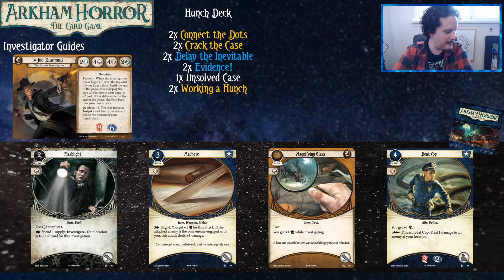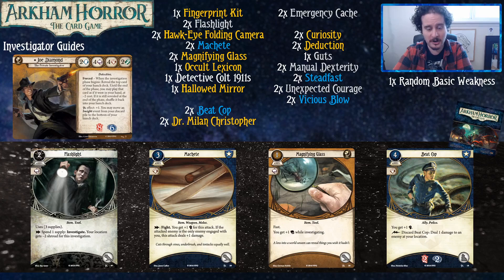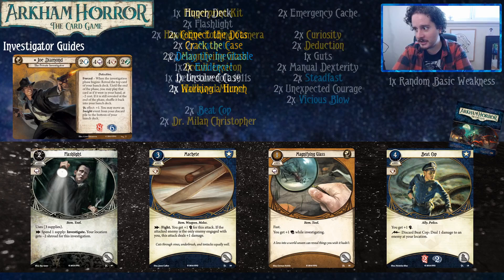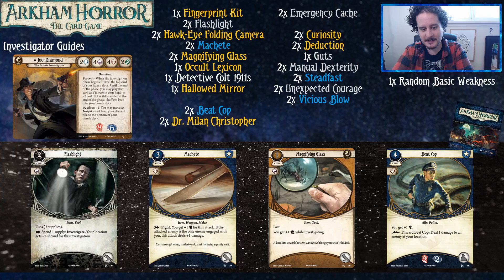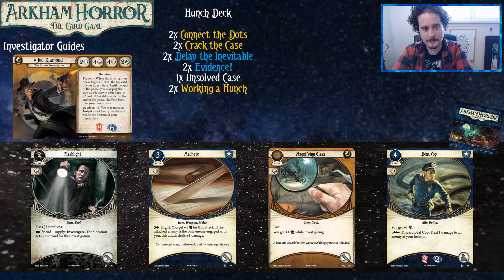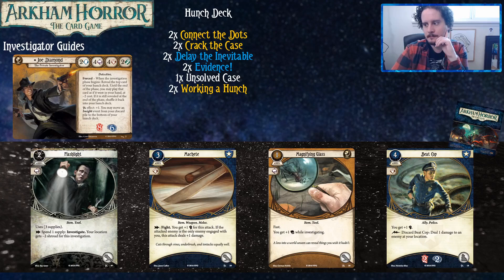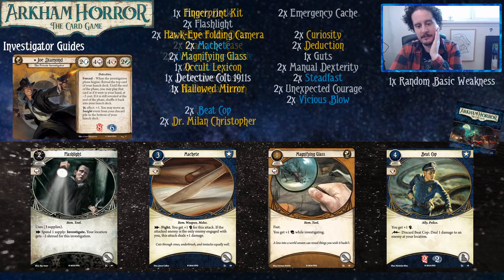We have the Machete. If you're just starting out, you might have heard about the taboo list — don't play with it when you're just starting. Play with the cards as they were written to really feel the excitement and power. This is relevant for both Machete and Dr. Milan Christopher. Machete is good because doing extra damage on all your attacks is good. It puts you up to five fist, which is really comfortable, and it doesn't use any ammo — you just chop. Its downside is you only get the extra damage when engaged with one enemy, but in multiplayer other people should have ways to deal with extras, and in single player you won't have quite as many enemies.